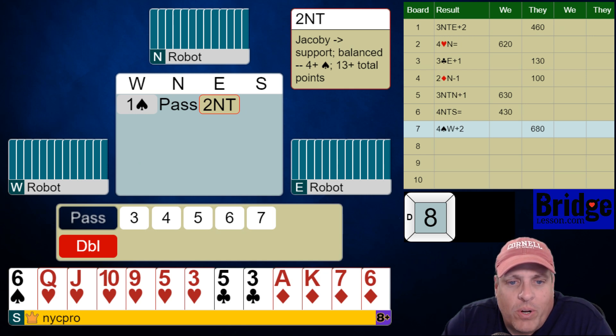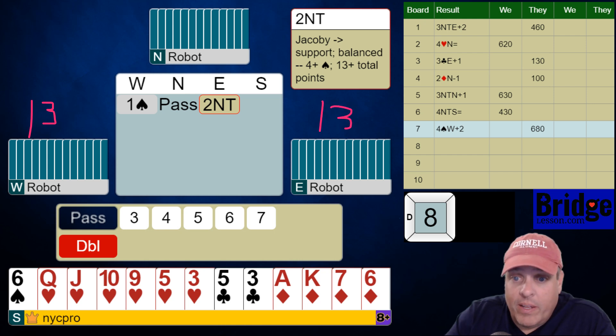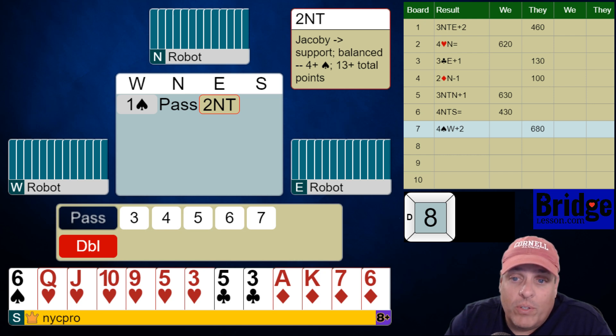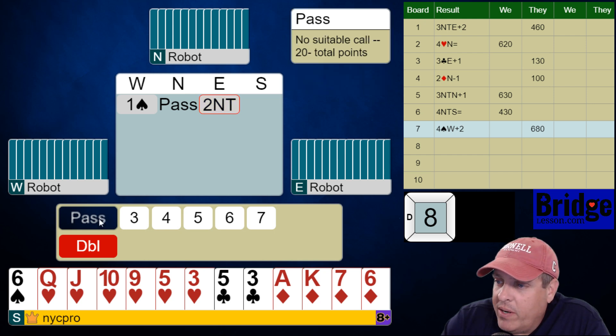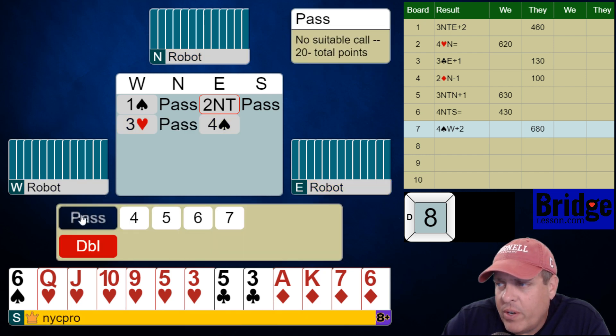One spade passed to two no trump — they're having a Jacoby two no trump auction. I'm tempted to get into this one, but I happen to know something very important here. Let's say they have 13 and 13 — opening hand and an opening hand minimum. This is based on a fit over here, so it could certainly be less. That's 26. I have 10. That's 36, which means partner is looking at about four points on a really good day for them. So it's tempting to want to get in here, but not tempting enough.